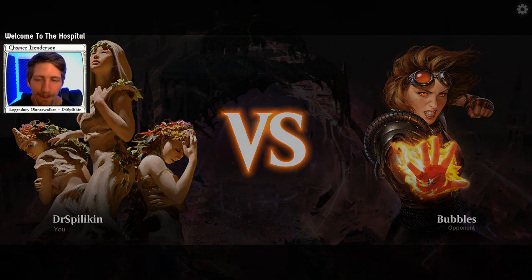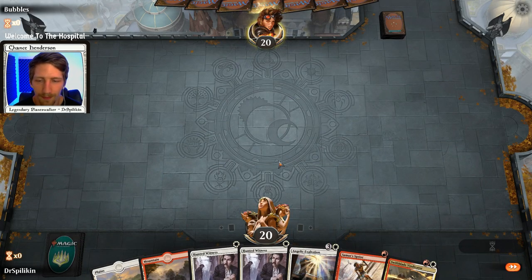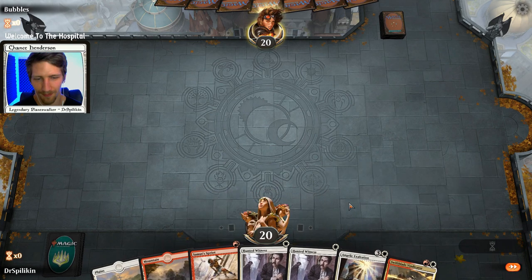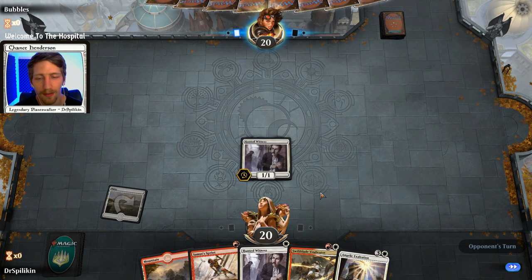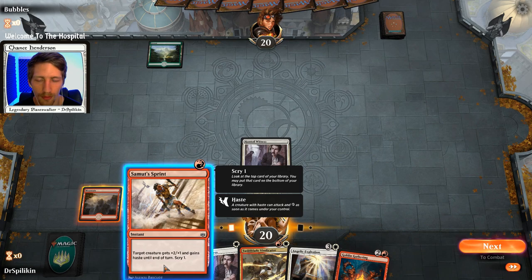Bubbles is going to be our next opponent here. Obviously we're looking for a victory as swift as our previous one. We got Swiftblade Vindicator in our hand, maybe it's destiny. And an Angelic - that's a pretty good hand right there. Two Hunted Witnesses to build up our numbers for the Angelic. Drawing out some lands wouldn't be bad here. We are going to get the Hunted Witness down first - for new people, you definitely want to get your creature down before your combat trick.